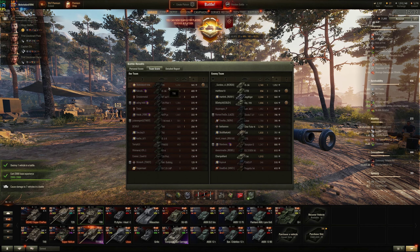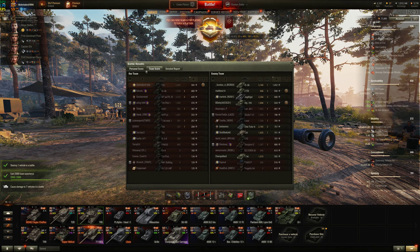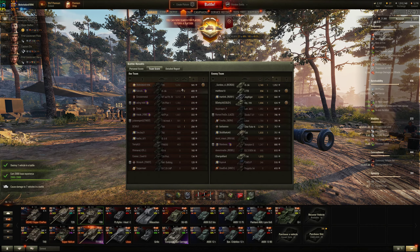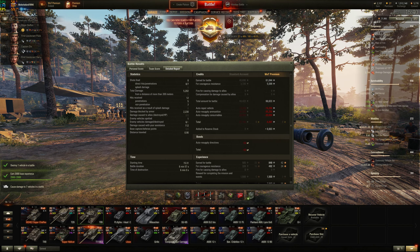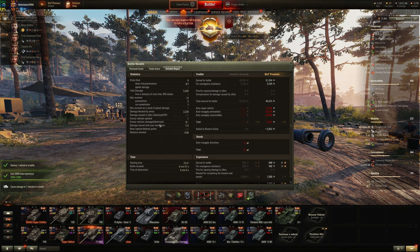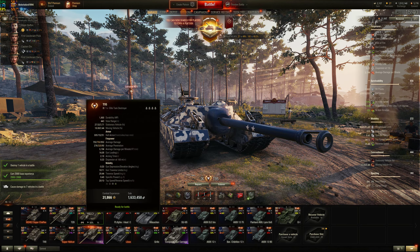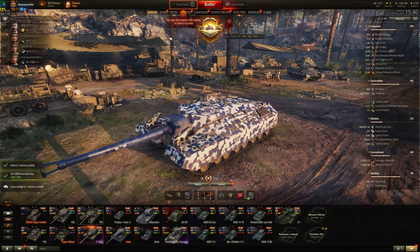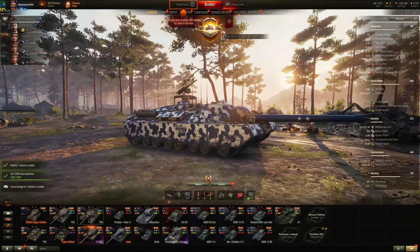5,202 damage — look at this team. We're definitely top by damage, top by experience. Looks like we got High Caliber. We didn't get any kills, but we did a massive amount of damage. We have 10 days of premium because I logged back into this account after so long. I have 804 battles in this tank — we're looking at 1,938 average damage and 50% win rate. This is just an average player playing this tank, which is what the statistics show from years ago.